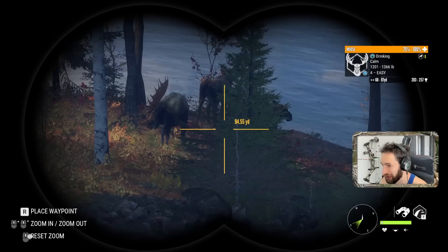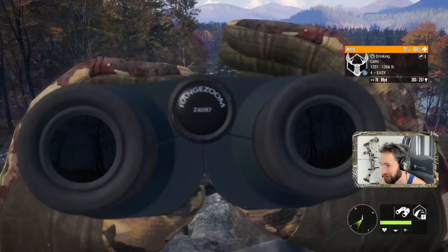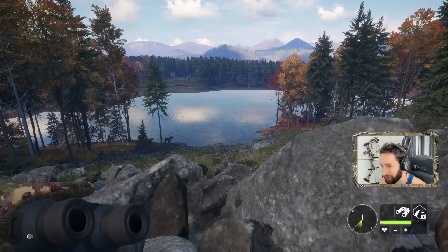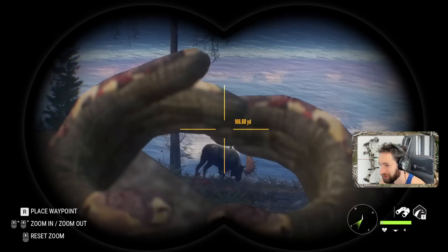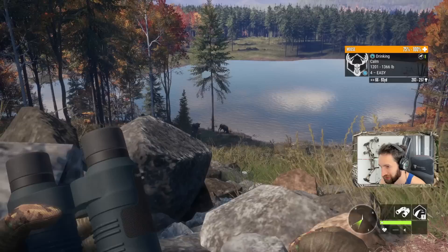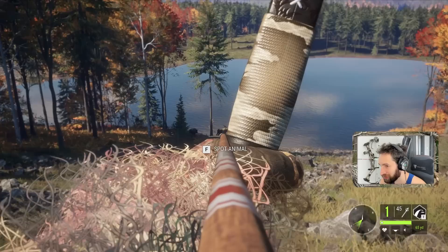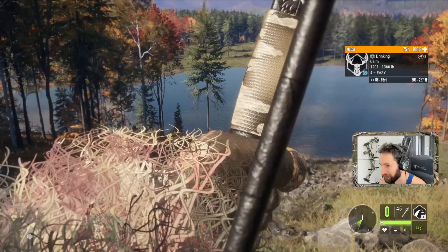We could sneak right up to that pine tree, crouch — hold up, change of plans, he's moving. What a perfect setup — if we miss, the arrow goes right into the water. We could go for this shot here. Last time we shot high. Looking about 75 yards. The wind looks good. I don't want to take the shot right after he picks up his head — I want to wait until his head's still down. Oh my god, what a perfect shot! Come on, that was money.